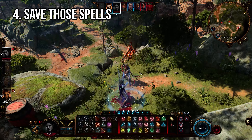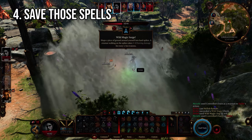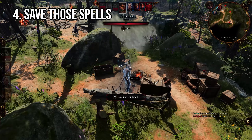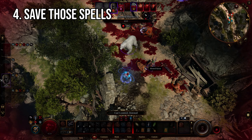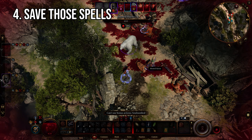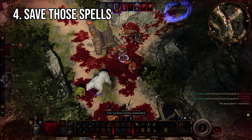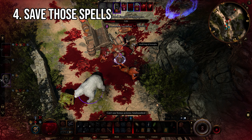Coming in fourth place: don't burn spell slots for no reason. This one is especially important early on when using classes which rely on spells to deal all of their damage. In Baldur's Gate 3, your spells work in a slot-based system — each time you cast a spell it consumes a spell slot, and the higher the level of the spell you cast the higher the level of slot consumed. Eventually you will run out of spell slots and won't be able to cast your more advanced spells until you take a long or short rest. I know that as soon as you unlock a new spell the first thing you want to do is test it out, but you'll be consuming a spell slot you can't get back without rest — and if your caster burns all their slots in the first battle of the day, they're essentially useless for the rest of that day.